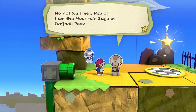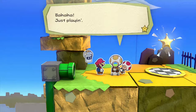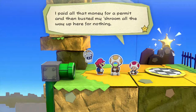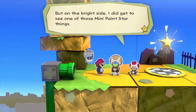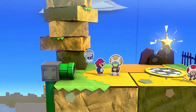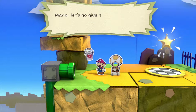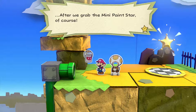Well met, Mario. I'm the mountain sage of Daffodil Peak. Just playing — I'm just a regular old toad. Sorry to get your hopes up. I paid all that money for a permit and busted my shroom all the way up here for nothing. But on the bright side, I did get to see one of those mini paint star things, and you can't beat the view from up here. Happy trails. So there is no mountain sage? Shenanigans! We've been had! Mario, let's go give the gatekeeper a piece of our mind — after we grab the mini paint star, of course.